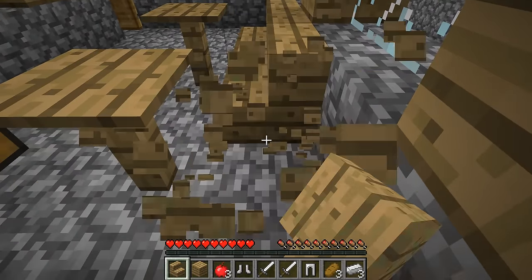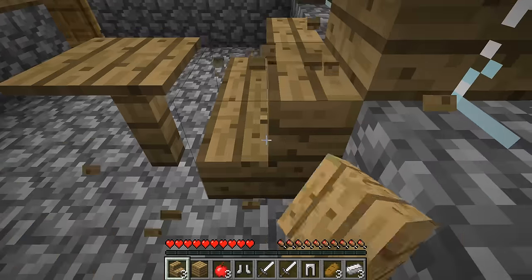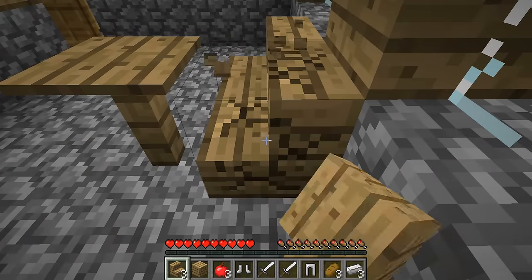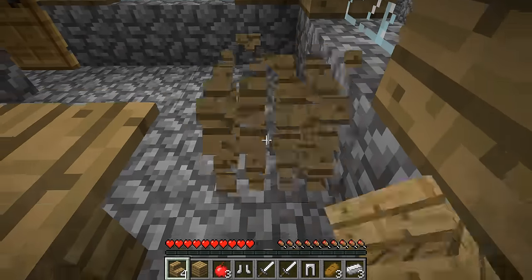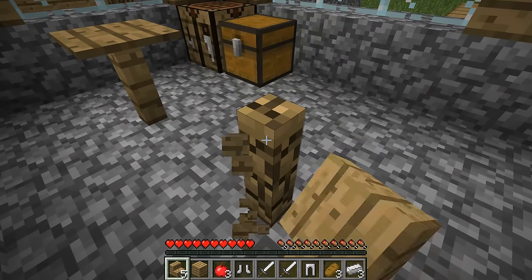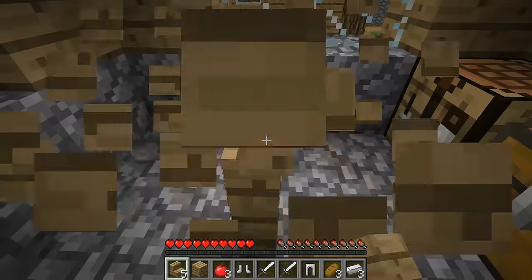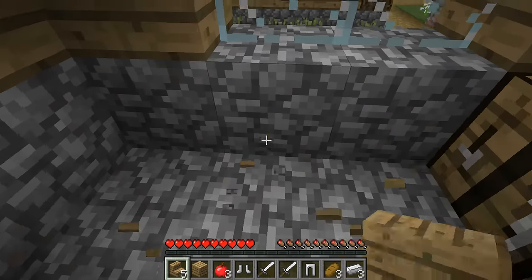One thing to note is that this is actually more of a regular world, and that's what's called Overworld. It has ores and stuff. It has a few caves underground - actually, I think it does not have caves. However, it does have mine shafts, dungeons, and it also has strongholds, so that means we can go to the end.